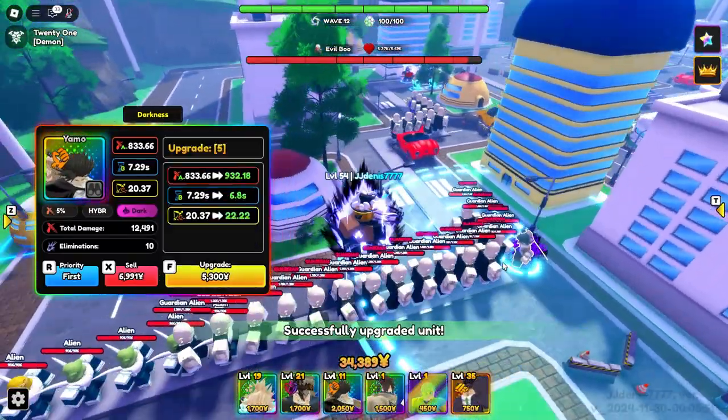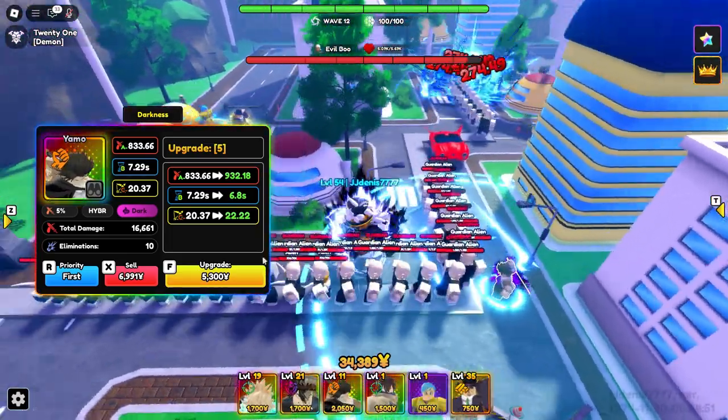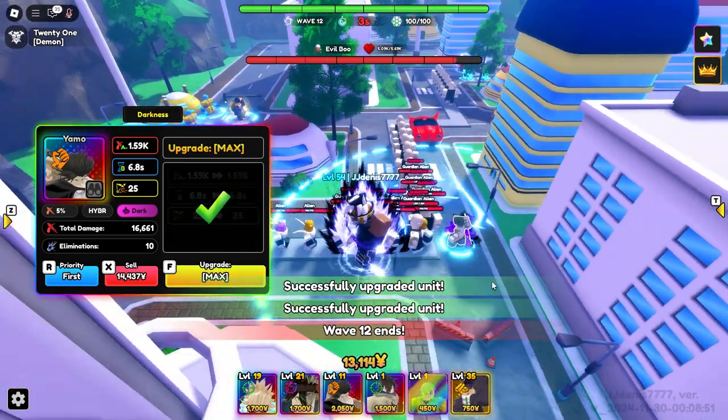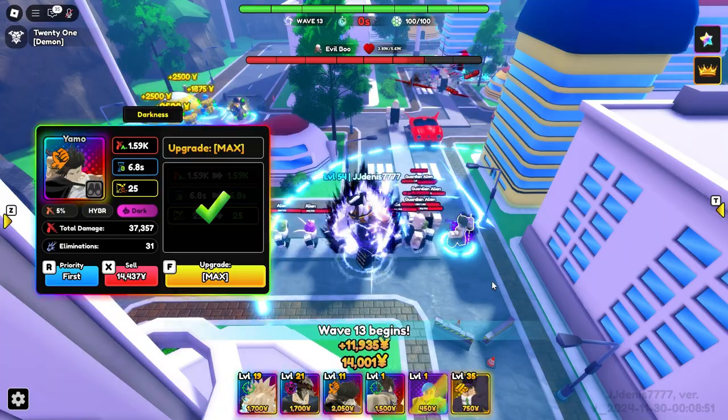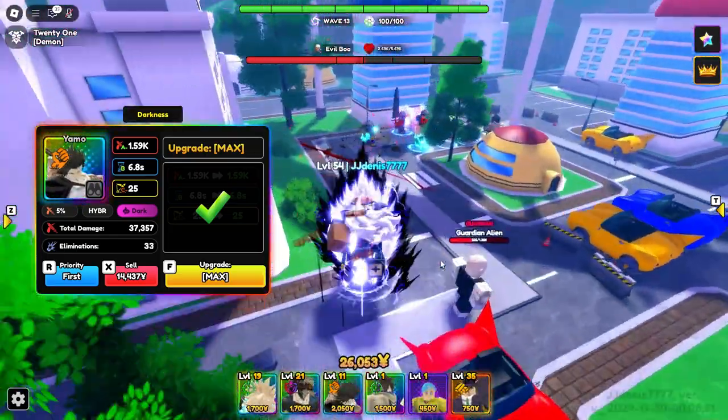Dark Thrust is next, doing around 800 damage — it's a one-hit, also a slash. Then the maximum is still on the one hit, doing around 1.59K at level 11 on a ball, so he's still a pretty decent on-ball unit.